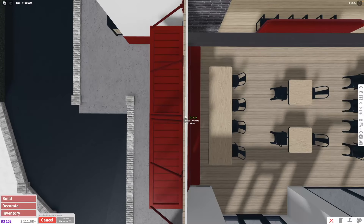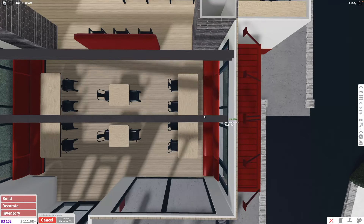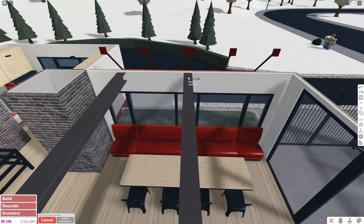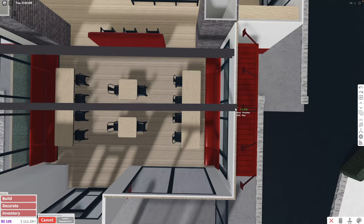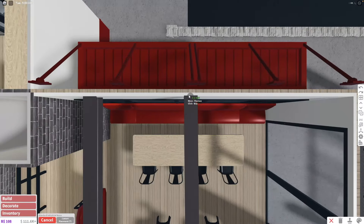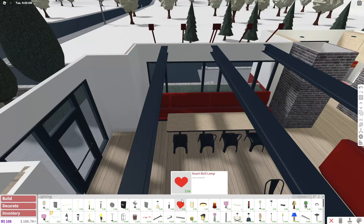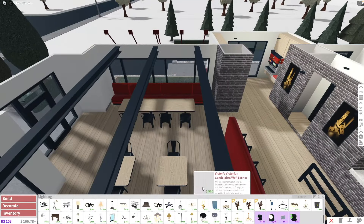The main reason my restaurant doesn't look like a realistic restaurant is that there are a lot of windows, whereas commercial restaurants usually have decorations on the wall instead — like random posters. The metal beams I placed on the ceiling are not centered correctly. It looks kind of lame but in the best way possible — I thought it would look different but it does look a bit lame.